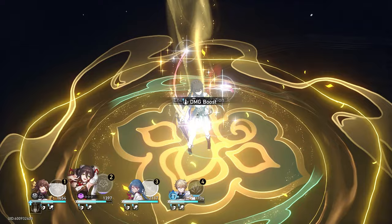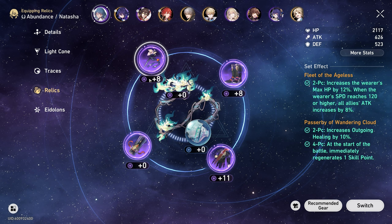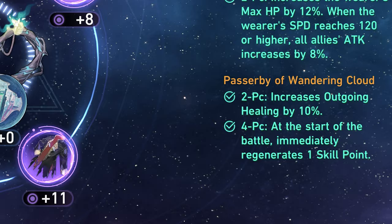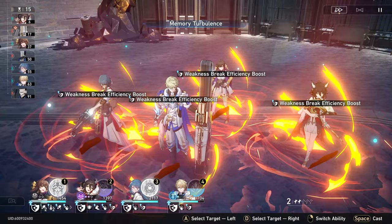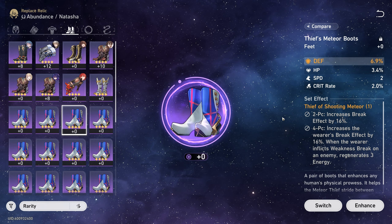The best relic set for Natasha is the Passerby of Wandering Cloud, which not only gives a 10% outgoing healing bonus but also immediately restores one skill point every time you start battle — a lot of value for your team. If you can't get the substats you want with Passerby, you can opt for different two-piece combinations: the Guard of Withering Snow reduces damage taken by 8%, a good option if you want a tankier Natasha. Another option is the Thief of Shooting Meteor, whose two-piece increases break effect, helping Natasha break enemies a bit faster with her normal attack.